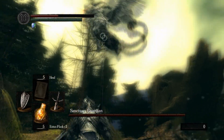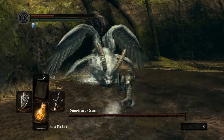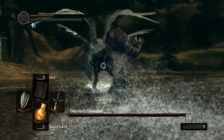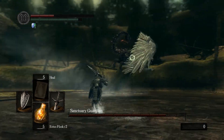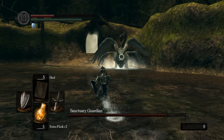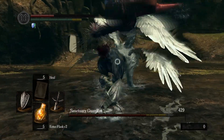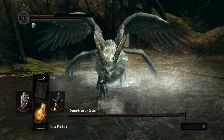Here are a few attacks that you don't need to roll for, like his lightning attack. You can just walk to the side and walk right out of range of that. Whenever it hits the water it's going to disperse and it could damage you, but not as bad as if it hits you directly. You are going to want some lightning damage reduction for whenever he does hit you with his lightning attacks — just something on your armor.